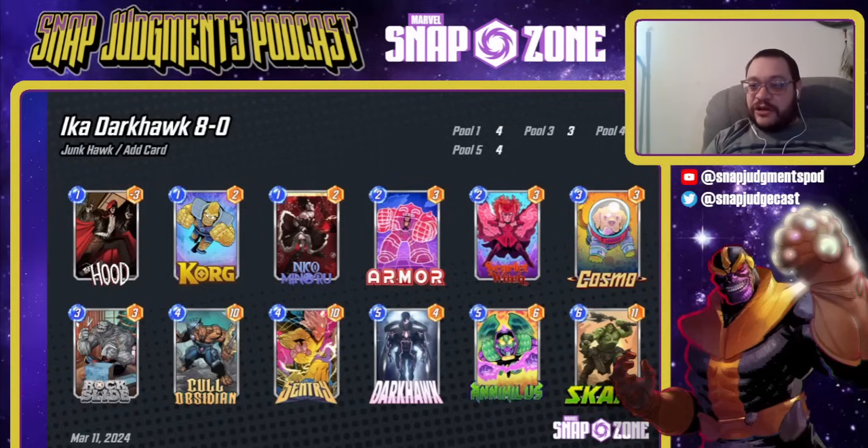This is my favorite current Darkhawk list — the one I actually hit Infinite with, made by our friend Ika. This list basically says: I'm going to disrupt everything by doing a bunch of rocks, putting cards on your side with Centurion, Nihilus, and Hood, and using Cosmo and Scarlet Witch. It also has Scar, because Scar is really big. If you're not seeing a lot of Mobius, this is one of the best decks in Marvel Snap. Darkhawk basically always wants to be put in a package with other high-series cards — in this case, Cull Obsidian and Nihilus. This list also has Nico, though she's not a requirement.